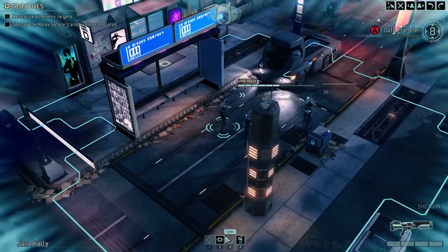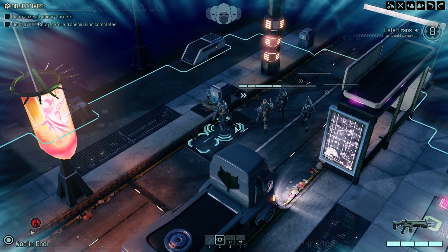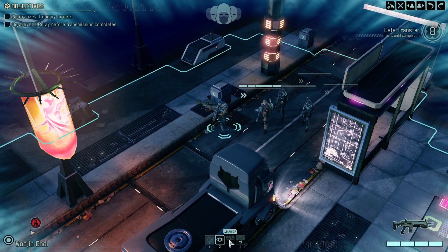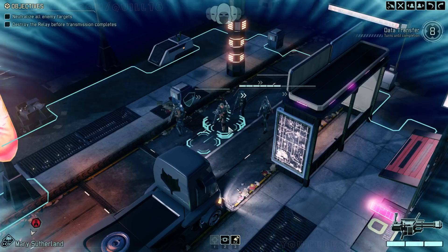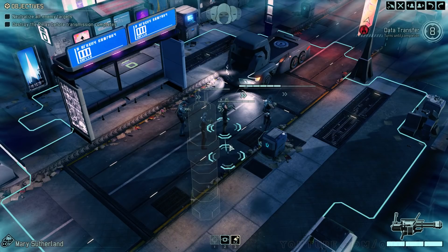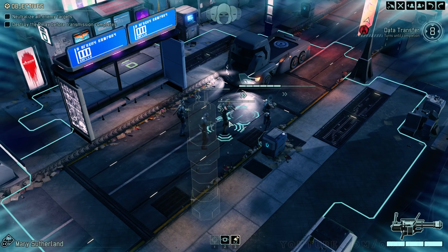Our rookies — the other two characters — only have an assault rifle. Rookies do not get pistols anymore; they don't have a secondary weapon, although Woojin Choi over here has been equipped with a medkit. They're not a specialist, but they do have a medkit. I only have one rookie, because Mary Sutherland over here is actually my grenadier in XCOM 2 — my assault person. She carries a minigun and has a grenade launcher so she can fire grenades at longer range than just thrown.